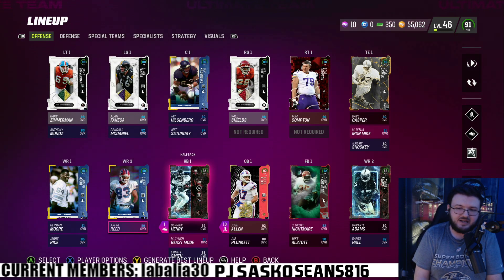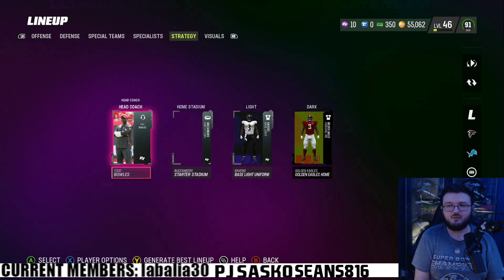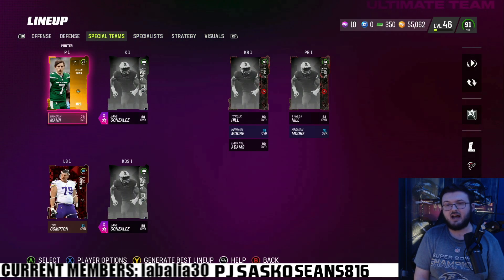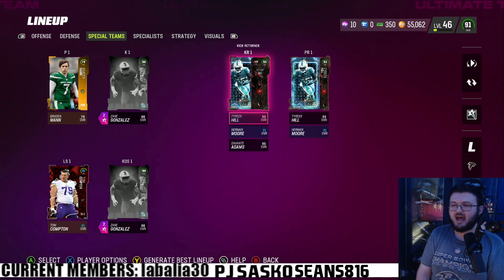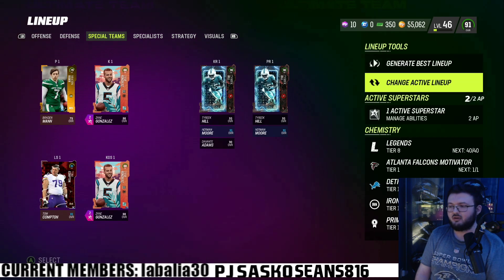Of course, we are rocking Josh Allen — the free Josh Allen. This is my receiving core and I still do have Tyreek Hill. I'm doing what I did before — I have him at kick and punt return so I can slot him in the game. I just stop him in for chem purposes.